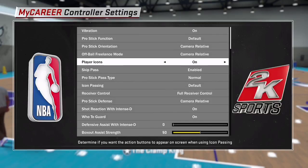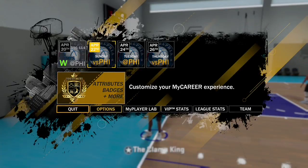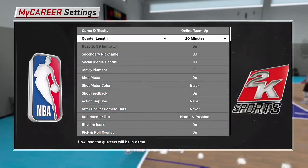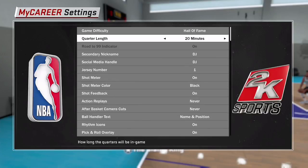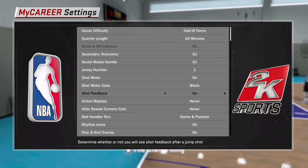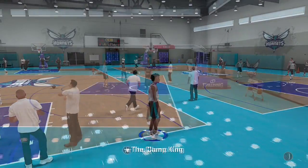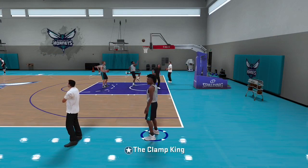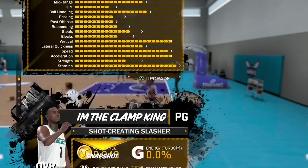The second glitch is basically the same thing except you put your quarters on 20 minutes. Do the same thing but have the setting on 12 minutes, then hit left on the d-pad and it'll jump straight to 20. Make sure you go into MyPlayer Lab before doing this, just like the first one, so it actually saves. If you want more VC use Hall of Fame; if you want badges easier use Pro. On 20-minute quarters your guy scores more points so you earn more VC, but games take longer.